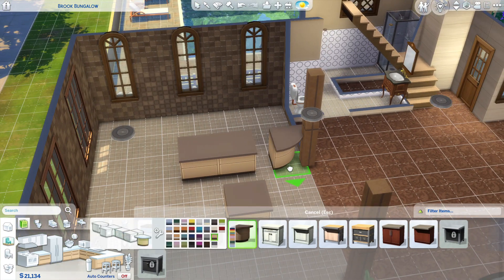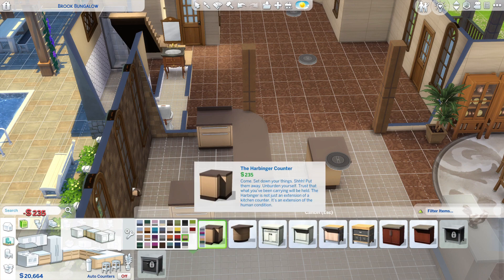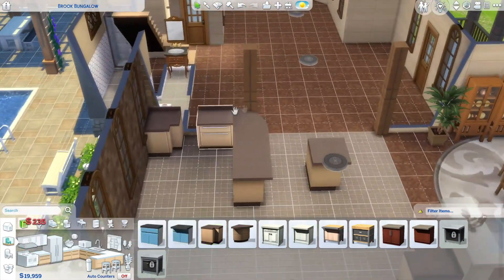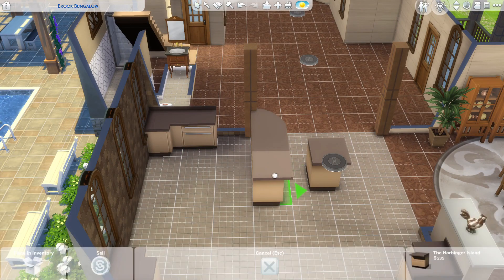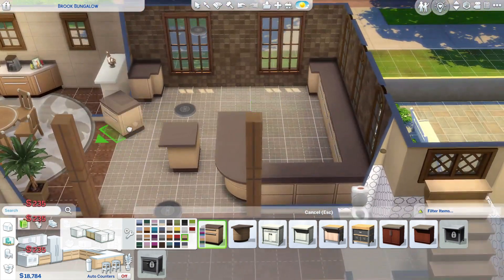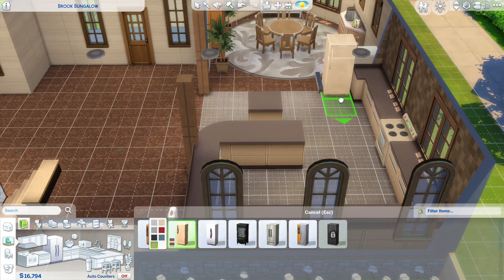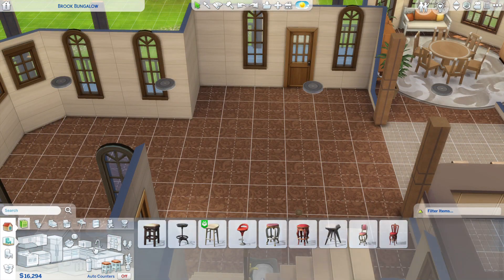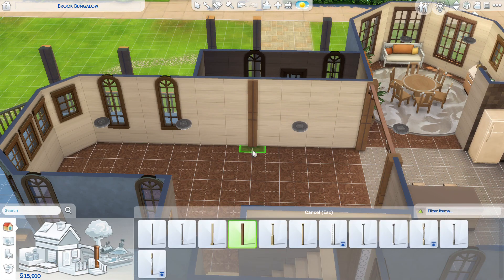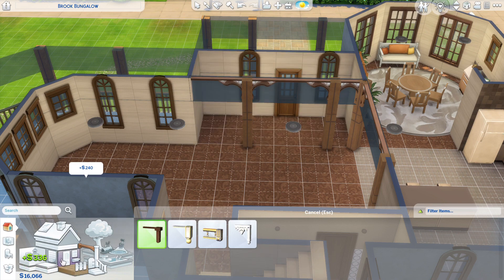I wanted to do a breakfast bar and loop it around, but getting the right placement was the tricky part. It's quite a large kitchen which is really nice, and I think for grandparents with grandkids that works perfectly because she's going to want to do a lot of cooking — the kids eat a lot, and it's better than buying out all the time. So the oven is going in, and the fridge. I'm not doing anything too expensive because I'm down to 16,000 simoleons and I haven't even done the living area yet.